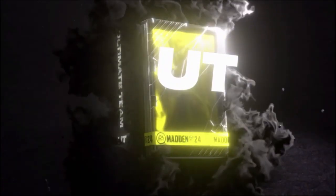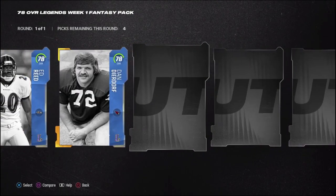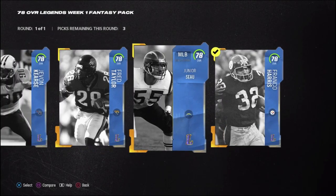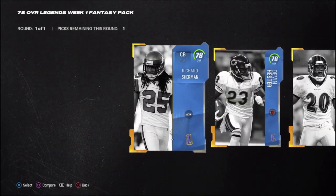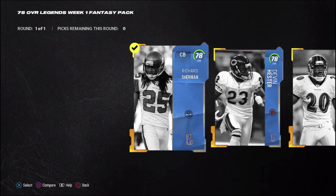This one is going to be a 75 left guard. Next up is the legends fantasy pack where we can choose four of these players. I'm probably going with Franco Harris, Junior Seau, Javon Kearse, and then maybe Richard Sherman — 78 overall — those are going to be our four guys.